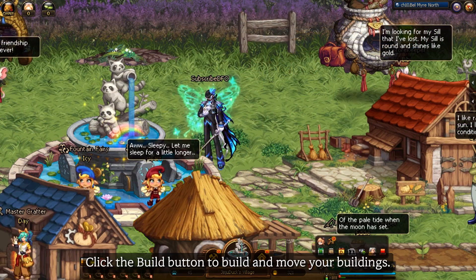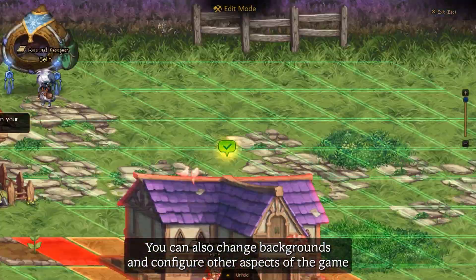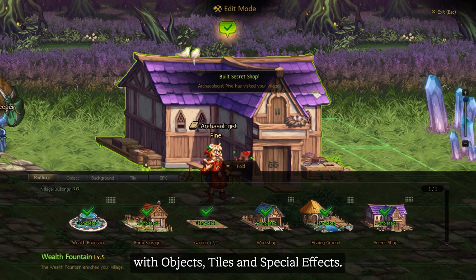Click the build button to build and move your buildings. You can also change backgrounds and configure other aspects of the game with objects, tiles, and special effects.